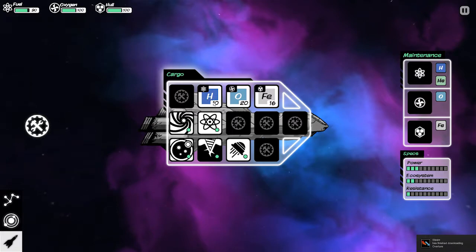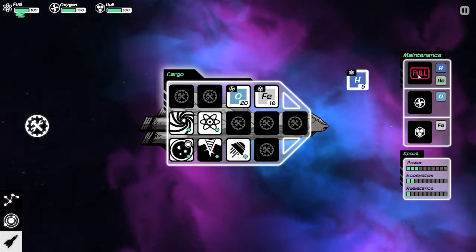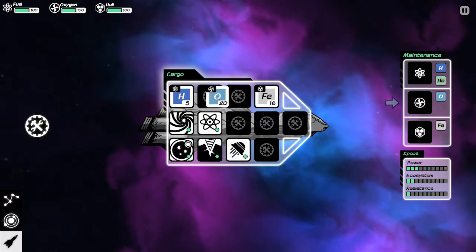So you have your fuel — you've got hydrogen and helium that you can use as fuel. Helium is better; hydrogen gives you two fuel and helium gives you four. And for some reason right off the bat you start off with ten fuel gone.